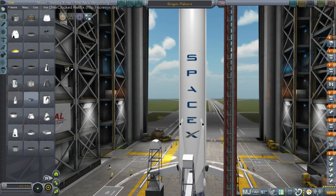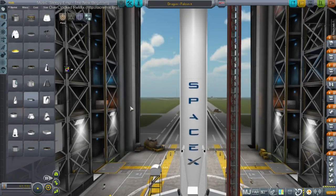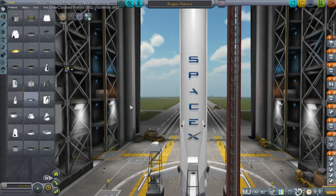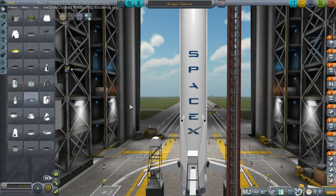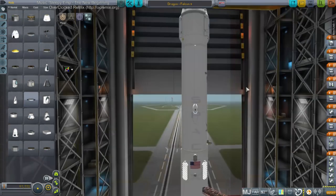Hello everyone, welcome. I can't think of a more appropriate way to continue after what happened this morning. Does everybody know what happened with the Falcon 9 launch? Of course, unfortunately, it disintegrated at around 43 kilometers altitude before first stage shutdown. Obviously no landing.